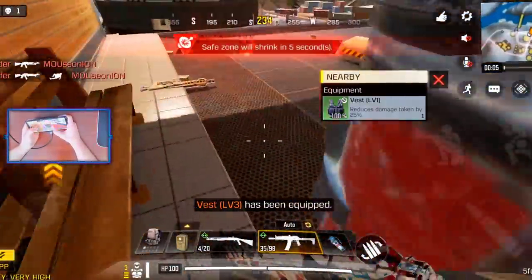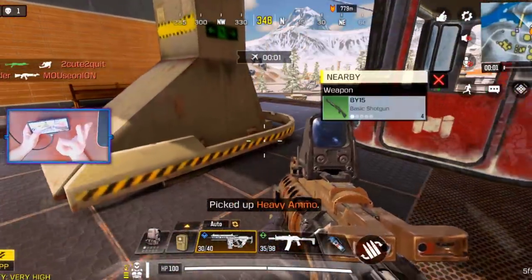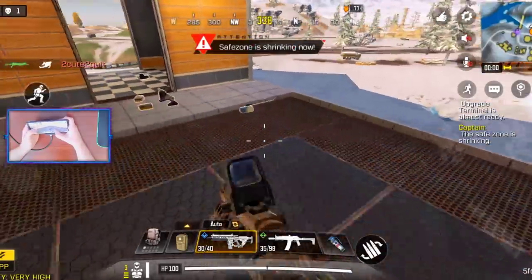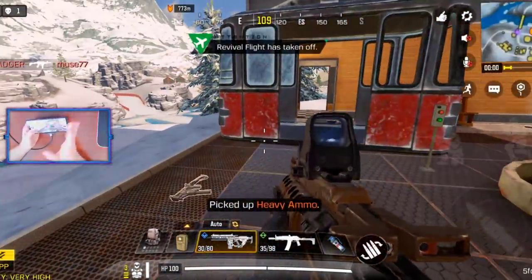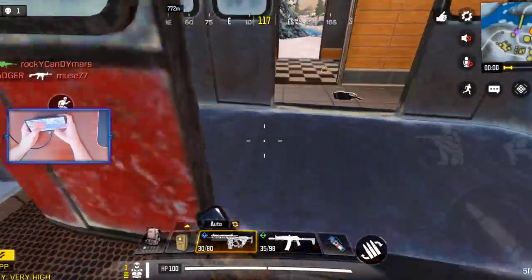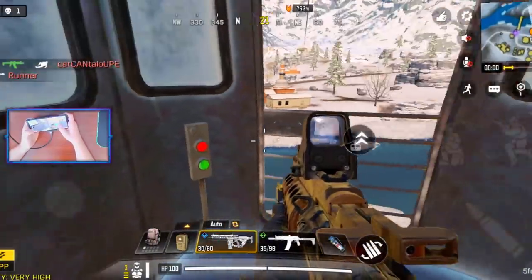I spotted a level three vest — thank you very much. And here we might as well grab this HPK. It is so awesome the amount of ground loot they added in; this was something I feel was definitely needed and I'm such a big fan that they went and did this. Okay, here we go — we hop inside, go up to this button right here, call it in, and we are on for a ride of our lives.